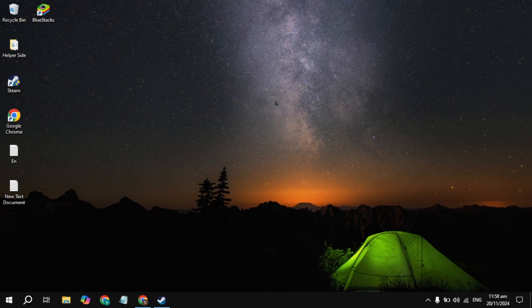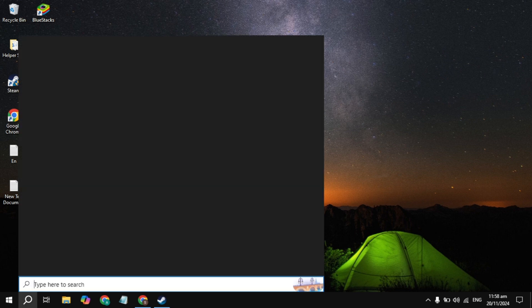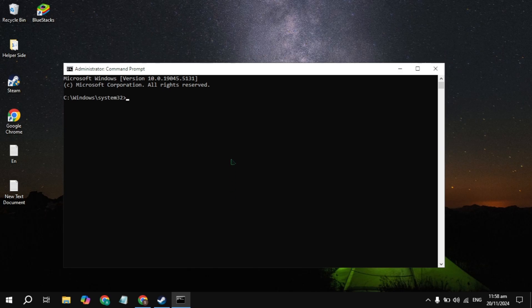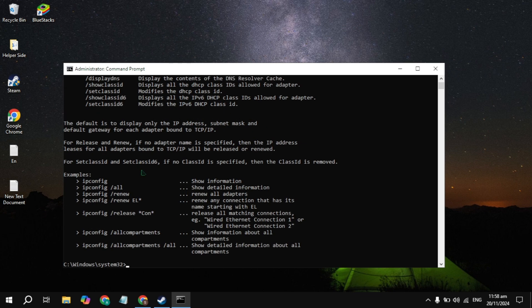For the next solution, go to your Windows search, type CMD, and run it as Administrator. Once it opens, type the command: ipconfig /flushdns and hit Enter.